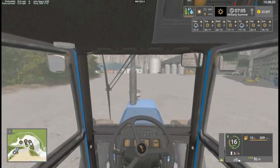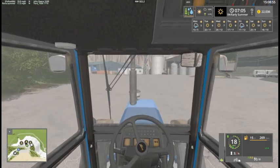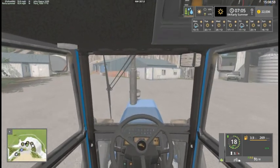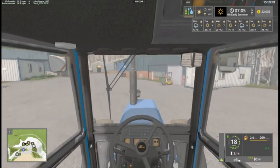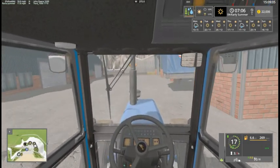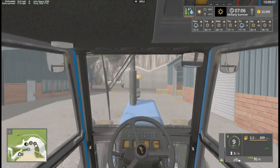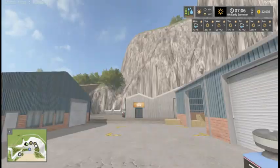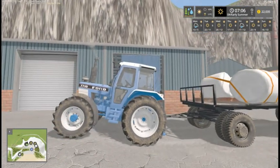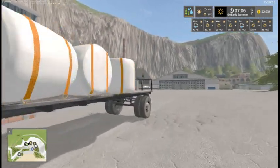We shall go down to where the bale storage point is and await our load attractor — he's lagging behind a little. We forgot he can only do 18 miles per hour with that one. We're using the 7710 to cut the bale.